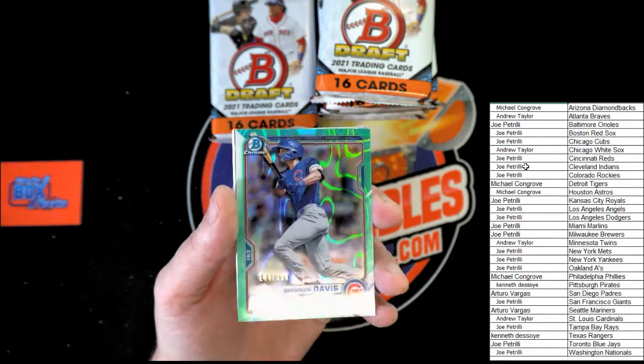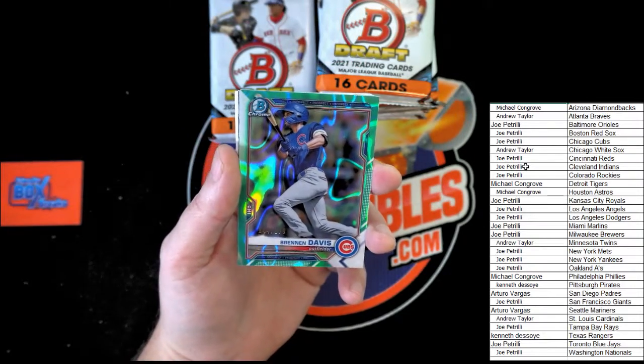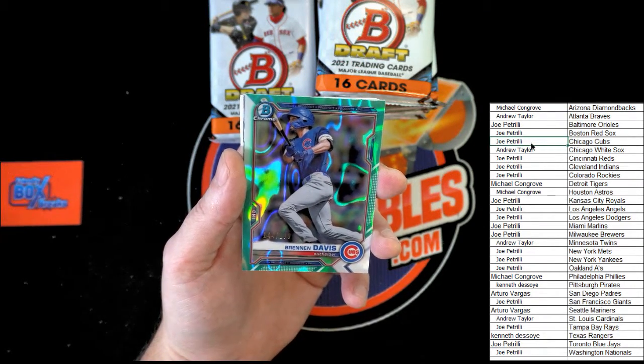Teal Ray Wave — what does it say — 144 of 199. That will be going to the Cubs, Joe P, that's coming to you. Very nice.